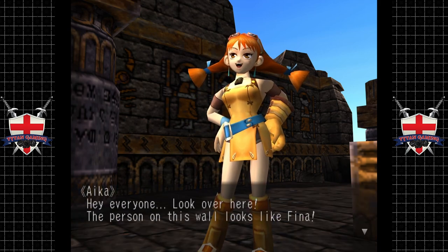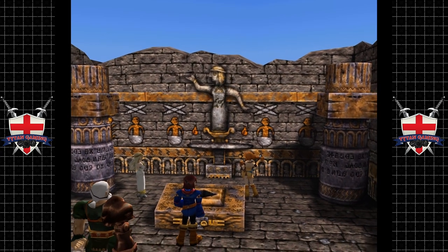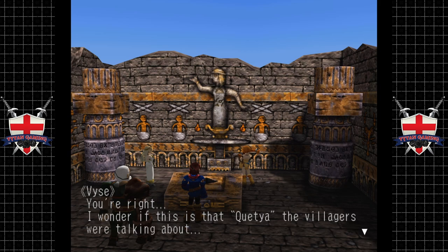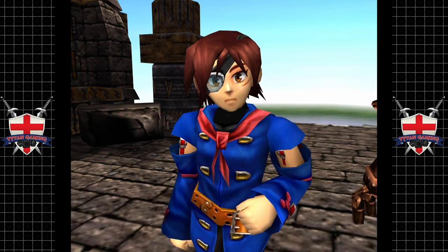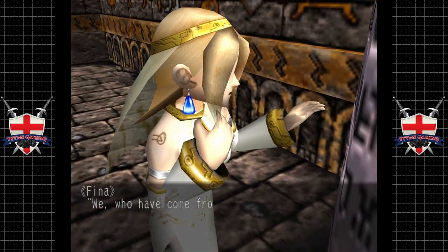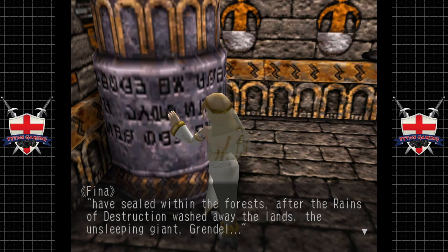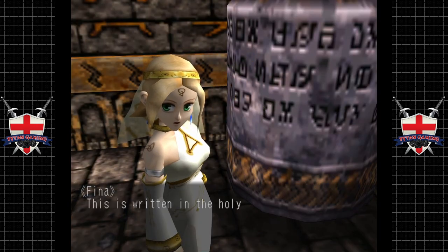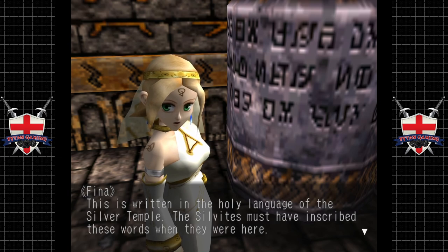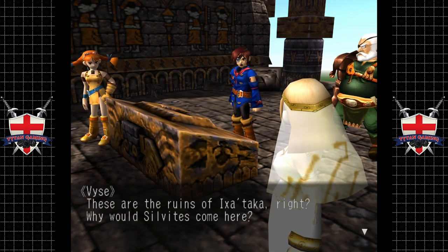Hey everyone, look over here - the person on this wall looks like Fina. You're right, I wonder if it's what the villagers were talking about. 'We who have come from the temple of the silver moon have sealed within the forest, after the rains of destruction washed away the lands, the unsleeping giant Grendel. Upon his sealing, the green crystal was kept within these walls.' This is written in the holy language of the silver temple - the Silvites must have inscribed these words when they were here. These are the ruins of Ixitaka - why would Silvites come here?